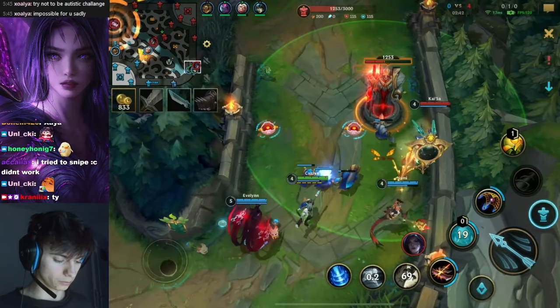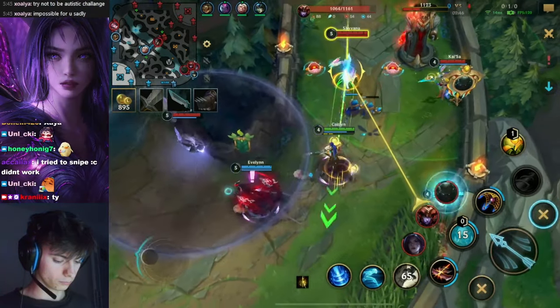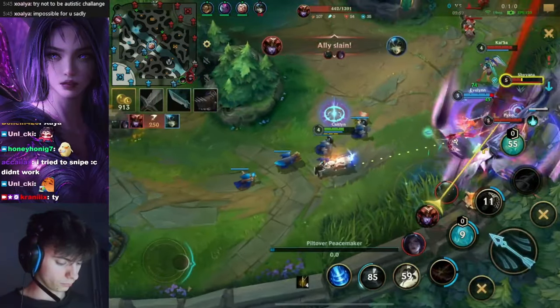Because the coin flew towards her. And for some reason the Kai'Sa is still walking up. There are so many things happening 24/7 right in front of you that people are just not even paying attention to. And now the Nami dies again.